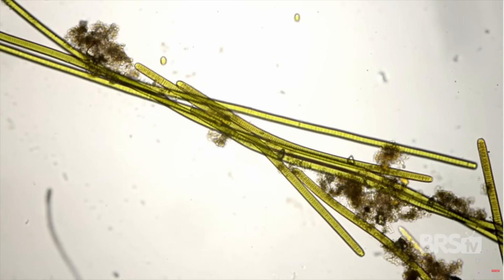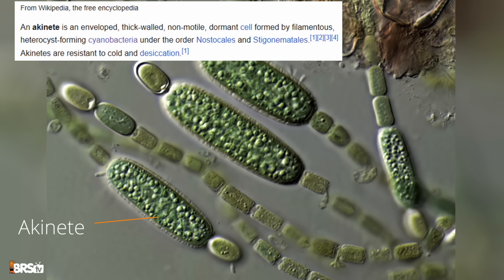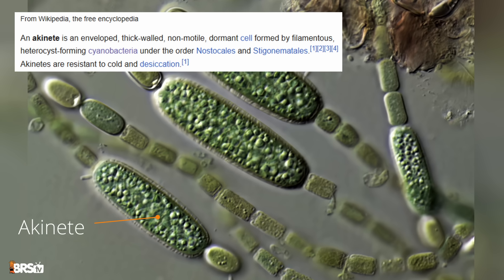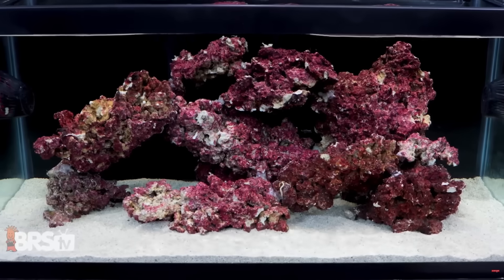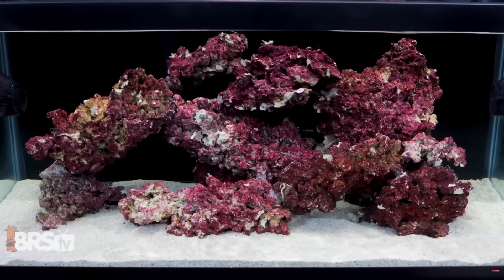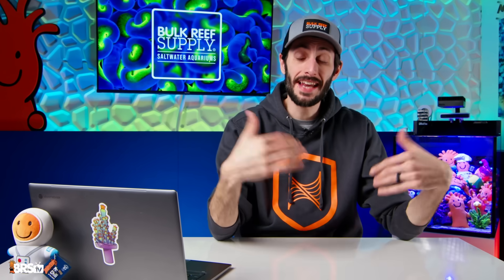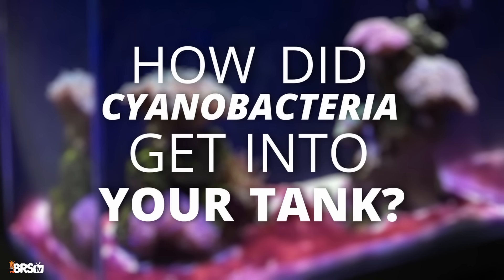It reproduces rapidly through division like most other bacteria, but some filamentous cyano can also form climate-resistant spores when environmental conditions become harsh, making them incredibly resilient and able to stay dormant until favorable conditions are available — like in your newly set up reef tank. And once it pops up, it can spread like wildfire if left unchecked. The hobby has come a really long way, and we now have a much better understanding of why cyano shows up and how to most effectively treat a cyano outbreak.